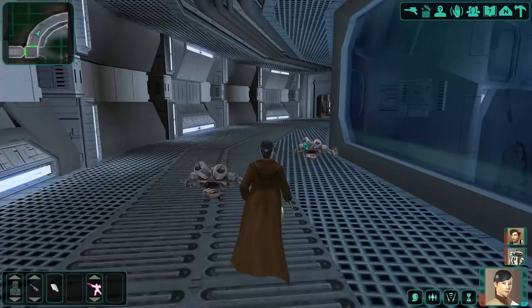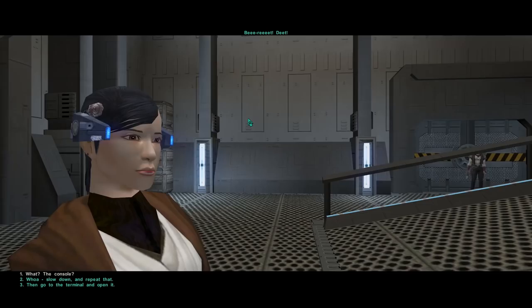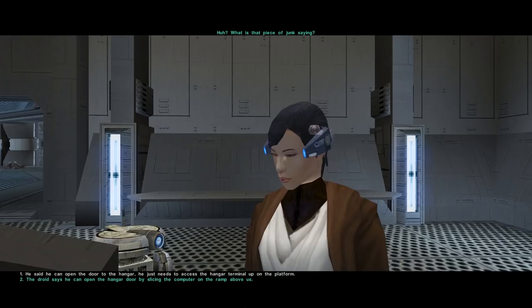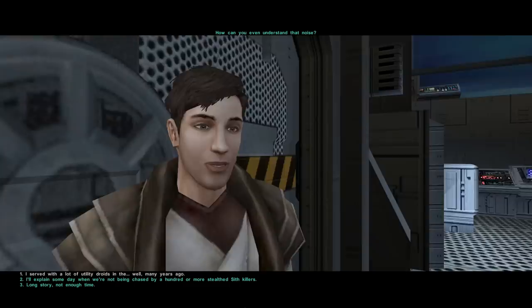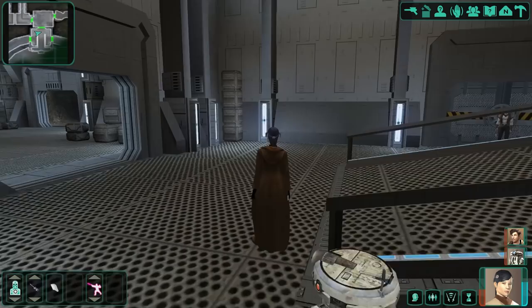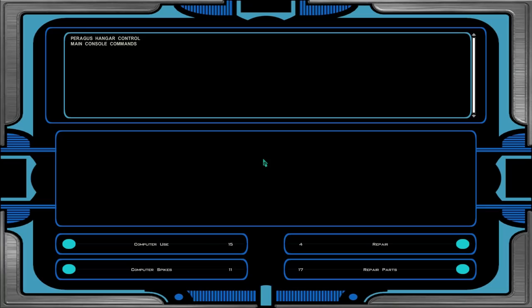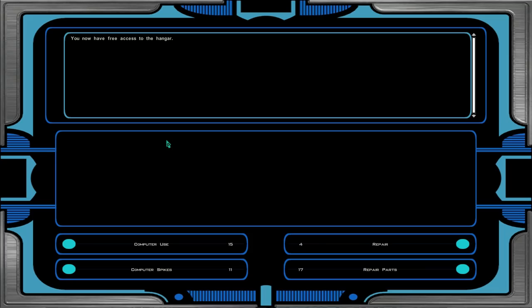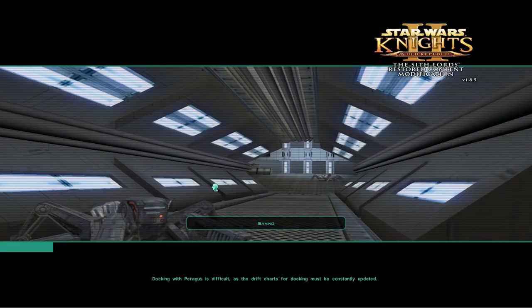Checking whether there's anything else we couldn't access back here — the only door we couldn't open we already unlocked. T3 communicates via beeping; Aton translates that T3 can open the hangar door but needs to access the hangar terminal on the platform. After replacing the hangar conduit, the door opens, we gain XP, heal, and quick save.